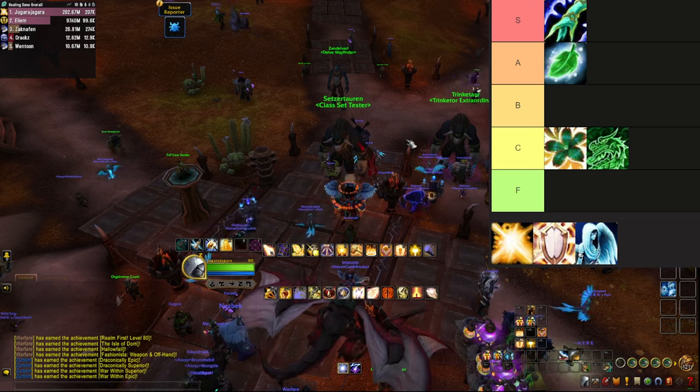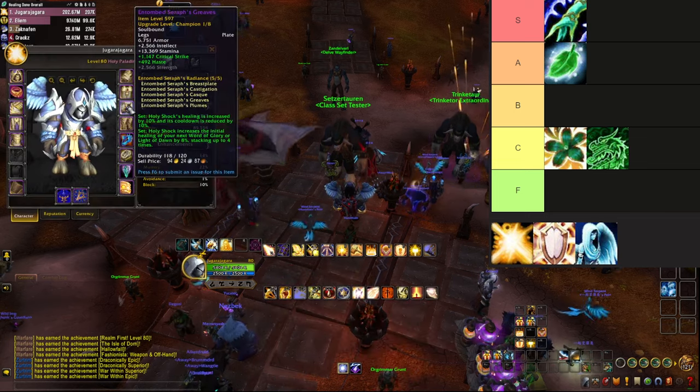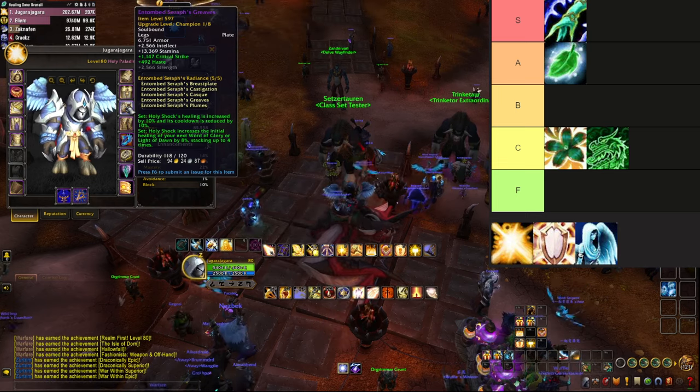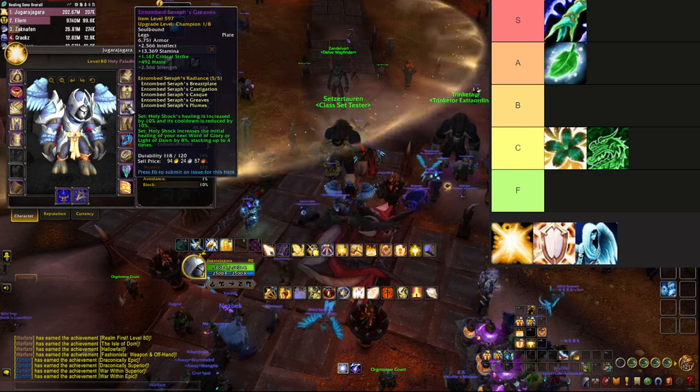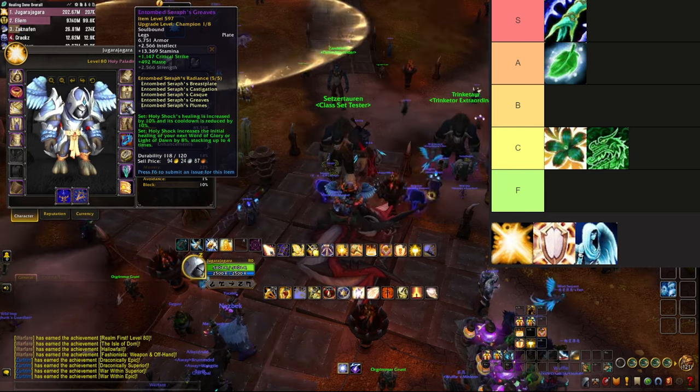The good old Holy Paladin. The 2-piece bonus: Holy Shock healing is increased by 10% and its cooldown is reduced by 10%. The 4-piece: Holy Shock increases the initial healing of your next Word of Glory or Light of Dawn by 8%, stacking up to 4 times.